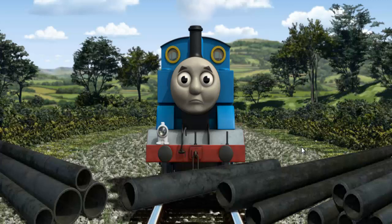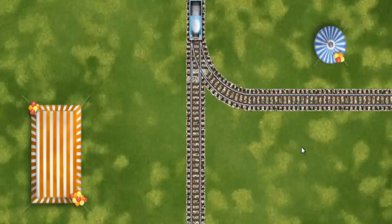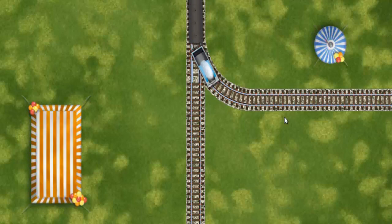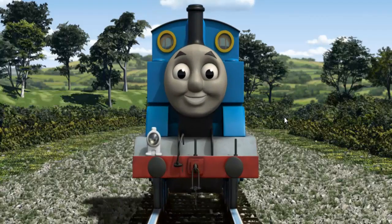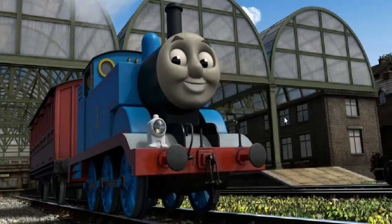Suddenly the tracks were blocked. Thomas had to stop. He needed to go a different way. Find the track that goes nearest to the smallest tent. All clear! Thomas puffed proudly into Knapford Station. With your help, he was right on time.